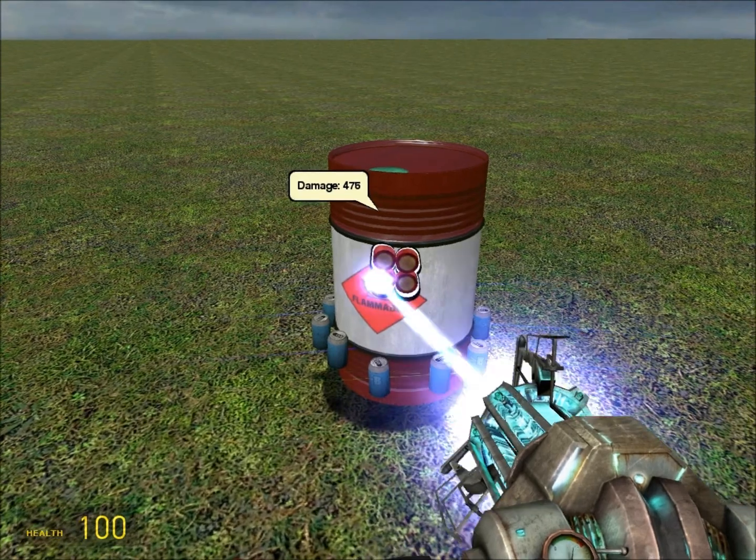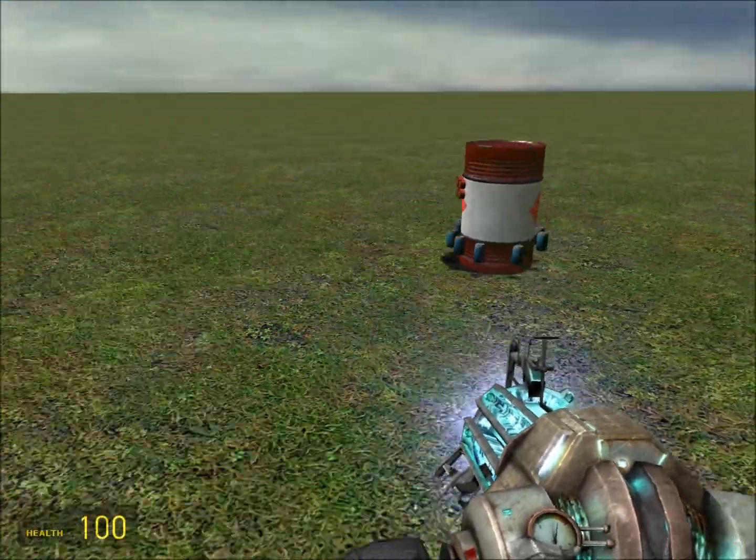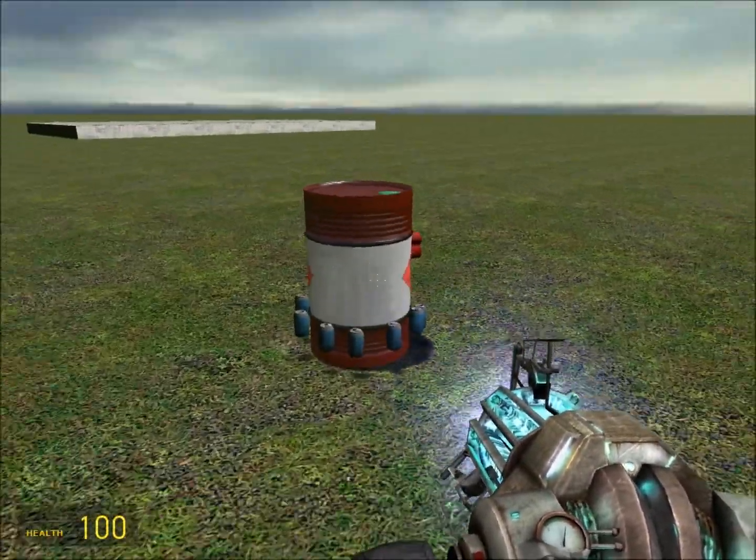Now that you've done that, touch the dynamite and the can using your physics gun. And you are done — that is your firework right there.